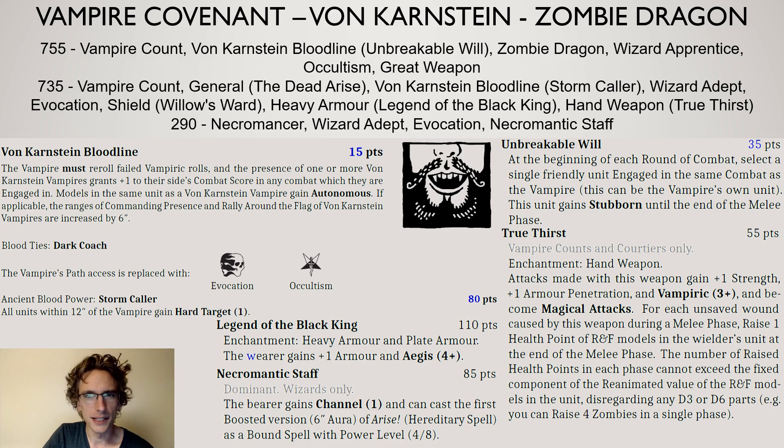The necromancer is there mainly to help with raising. Many vampire covenant players feel three Arise spells is the right number — one on the vampire count, one on the necromancer adept, and one on the necromantic staff. You channel for three, which is decent. You can go for Evocation spells to get more veil tokens, offering reroll to hit, reroll to wound, minus one resilience, or minus one discipline. Minus one discipline pairs well with the amount of fear in the army, getting to a minus two on discipline so that steadfast rolls become trickier for your opponent.